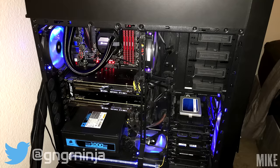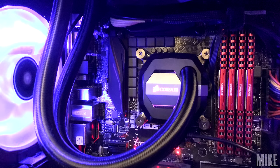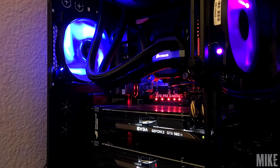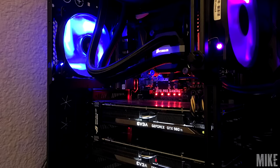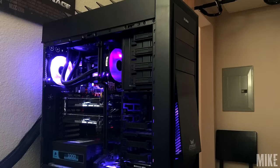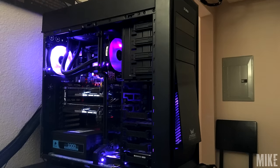At number three we have Mike with dual 980 Ti's, a 6700K, and an H100i GTX cooler packed inside the Zalman H1 case. This is easily one of the best non-modded PCs I've seen on PC Wars. There's no special SLI bridge or custom sleeves — just pure power with exceptional cable management. Job well done Mike, and thank you for entering.